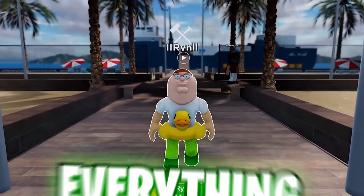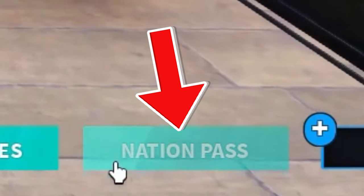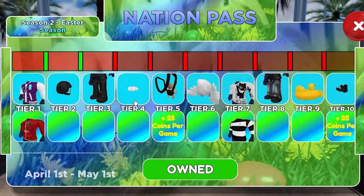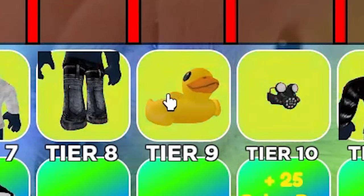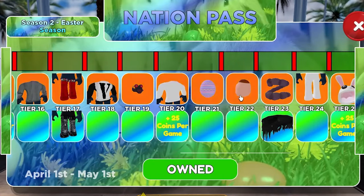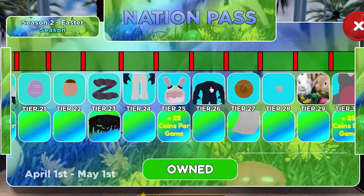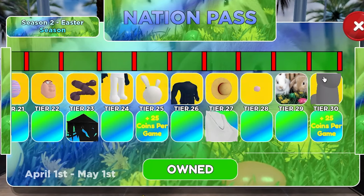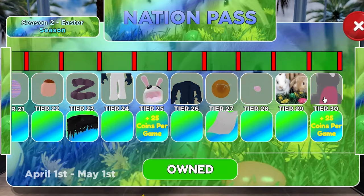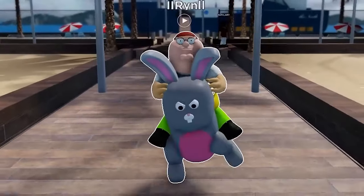Season two is here y'all, so I'm about to show y'all everything that is new to the game. First things first — we added a new Nation Pass right down here, you click that. Look at the Easter-themed seasonal pass y'all. I'm not gonna lie, we got some dripping here. Look at that ducky, come on now. The fish — you just can't go wrong with the fish. Keep scrolling, you got the Peter Griffin. And then obviously we got the bunny mascot that you have to fully complete throughout the seasonal pass.